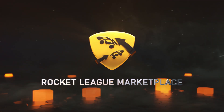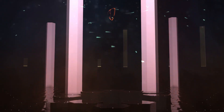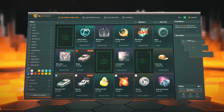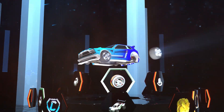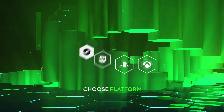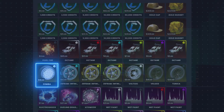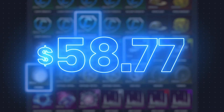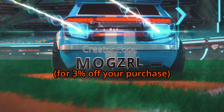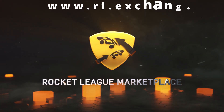But first, a word from our sponsor, the Rocket League Marketplace, RL Exchange. RL Exchange is a website on which you can buy and sell Rocket League items to create the car of your dreams. No matter what your platform or your preferred payment method, they've got you. So go create the Rocket League car of your dreams, and don't forget to use the code MOGSRL when checking out. This is RL Exchange.